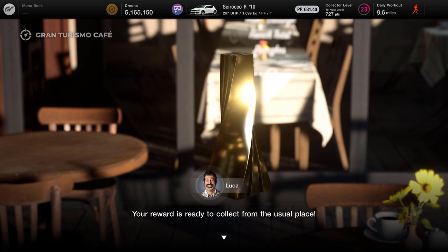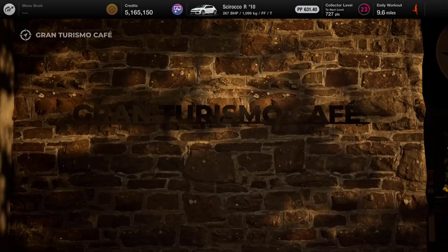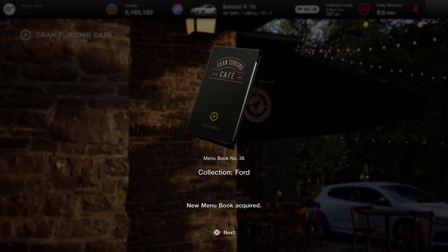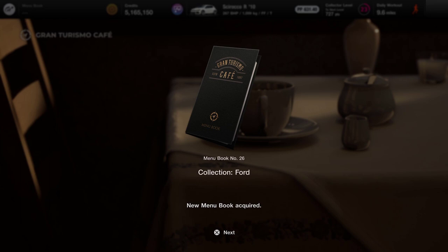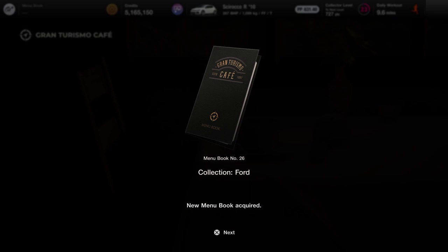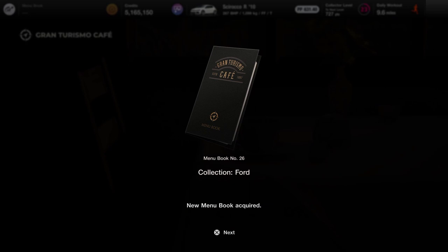Well done for winning the championship - we get another lovely gold trophy. Colorado Springs is now available to us. Next we're going to be heading off for menu book number 26, which is a collection of Fords - maybe we might get that Focus RS in there. There are a lot of nice Fords in the collection, so please join me for that video coming very soon. If you're back for another video, thank you ever so much. If you're new to the channel or haven't subscribed yet, please consider subscribing - this is a new channel that I'm trying to build and subscriptions let me know that I'm doing the right thing. If you like this video please consider hitting the bell button and the like button as well - the bell button will give you notifications of more videos coming very soon. Take care, bye!